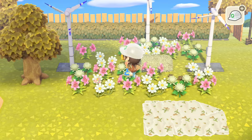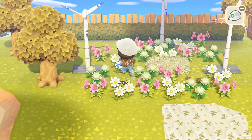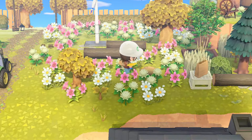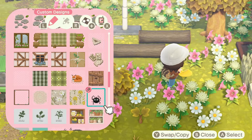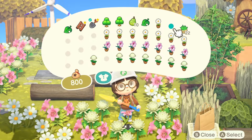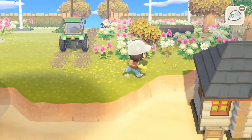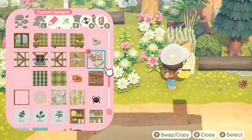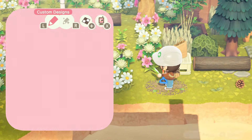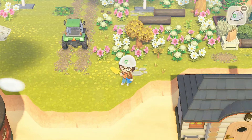I decided to incorporate the soot sprites into this build. I really wanted to do some subtle Studio Ghibli references on this island — very very subtle, only a couple of little places — just because it's one of my favorite things in the entire world. I'm absolutely obsessed with all the movies, and I did do a full Studio Ghibli island. I got thinking why can't I just incorporate little Ghibli elements on whatever island I'm doing. I thought the soot sprites holding flowers incorporated so well into this build, and I love that you can't even really see them unless you're looking closer — it's just a fun little Easter egg.